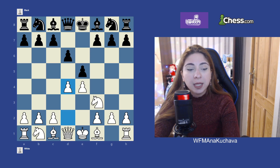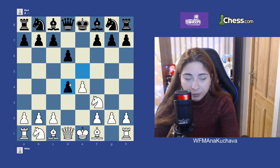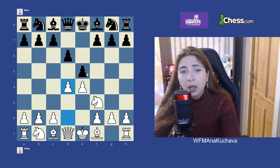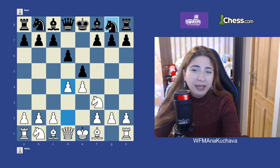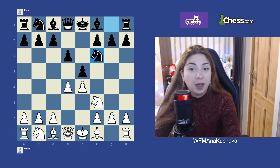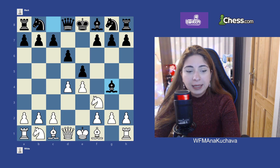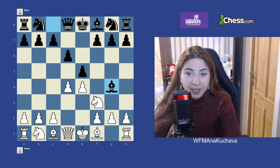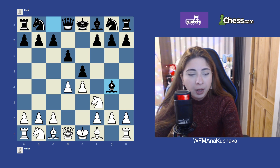After d4, black has a couple of options. First is to take on d4, of course. Second is knight d7 to protect the e5 pawn. Third is to play knight f6, which in my opinion is not a great response. There's also bishop g4, which is not good — let's say it's an inaccuracy. I'll explain why, and there's a really famous Paul Morphy game called the Opera Game which shows how to punish this move.